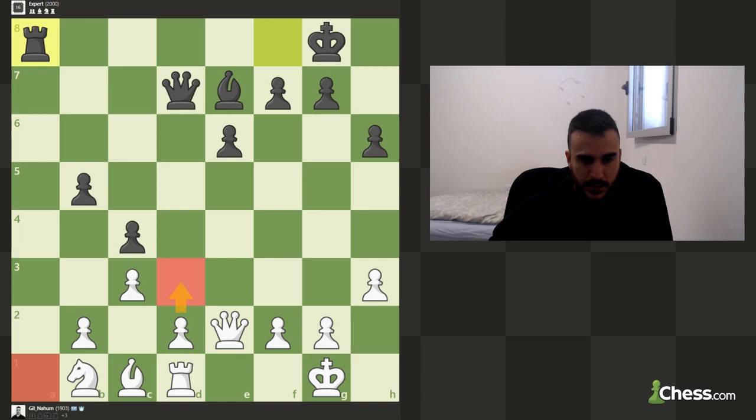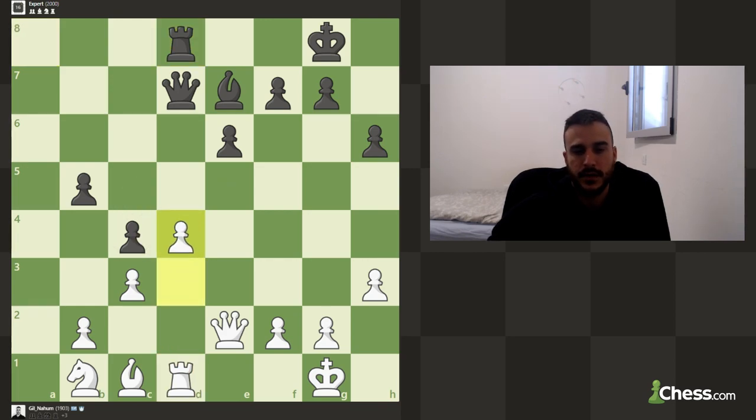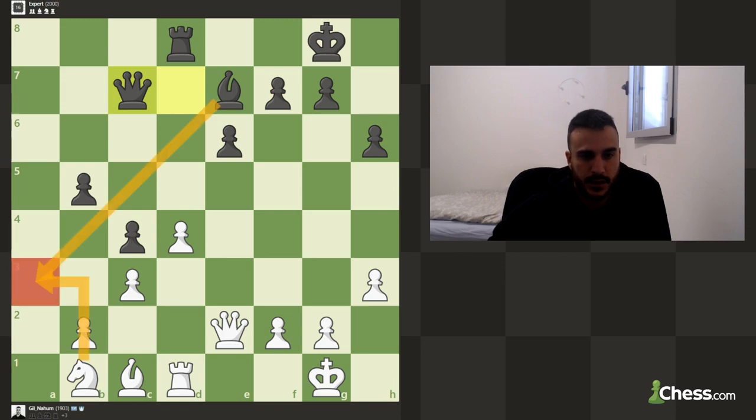I can also play for d3, but he can put a rook there and we might be in some trouble. I guess it's fine because we've got enough pieces to defend. We cannot take now because we're going to lose a piece, so let's push. We are completely better — this is good for us. We can put some pressure: if he takes I can take and basically just develop the pieces.